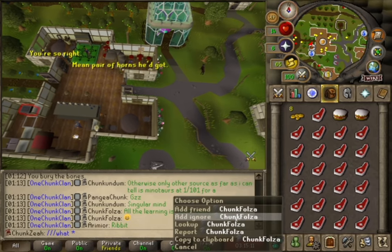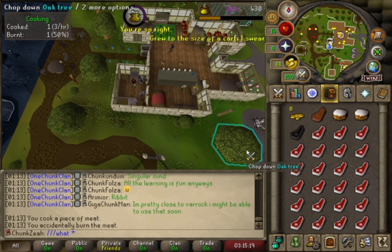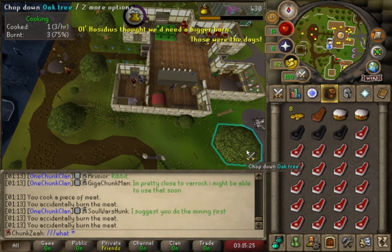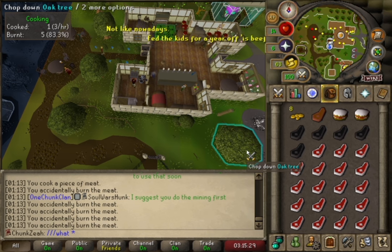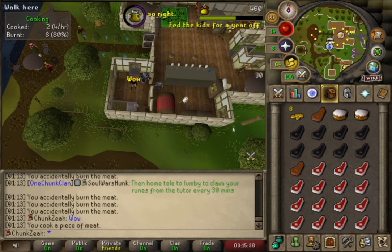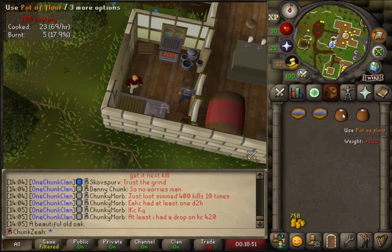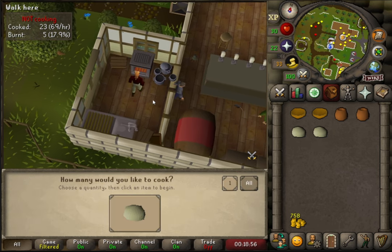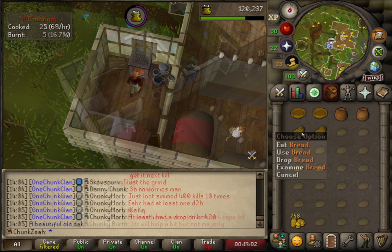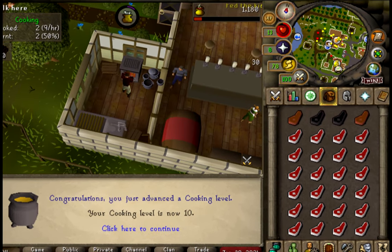While I lack tools for traditional woodcutting, I have access to a range at the local Hosidius pub where I intend to train Cooking to level 58. At level 1 I have two options: venturing to the northern cow pen to gather raw beef cooked for 30 Cooking experience, or visiting Logava Gricoller's Cooking Supplies to purchase pots of flour and bowls to bake bread for 40 experience. Upon reaching level 7 I'll cook potatoes from the same shop for 15 experience each. My next Cooking training method isn't unlocked until level 20.